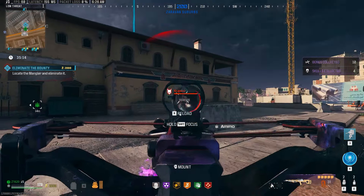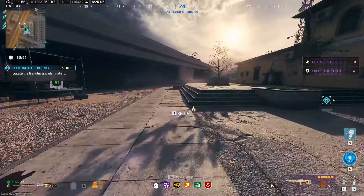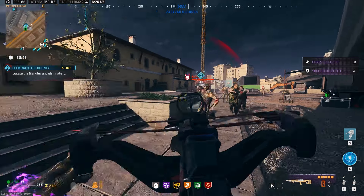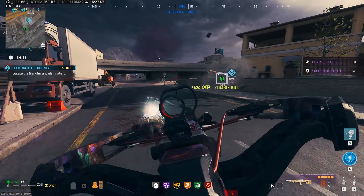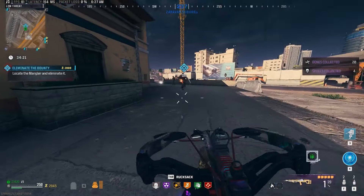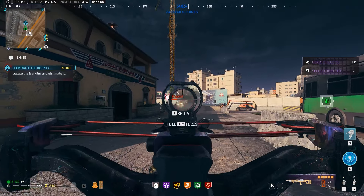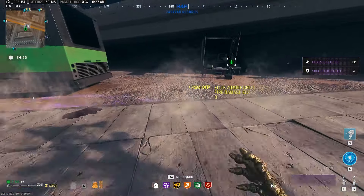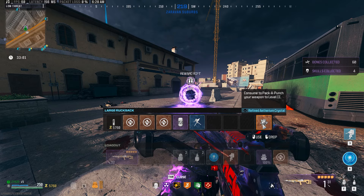Of course, make sure you have PHD Flopper. It's just so much fun shooting the zombies and watching them explode — definitely very strong. Here we're engaging the tier 1 bounty again. All we have now is epic on the crossbow and napalm burst. Dealing with zombies is not a problem at all. Just make sure you're running PHD Flopper and you won't have any issues. Look at that damage with one critical hit — it's absolutely crazy. We finished him off right there.